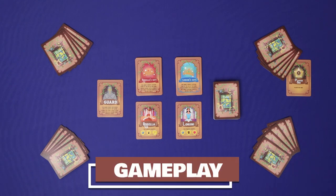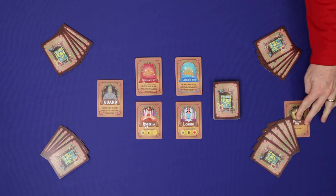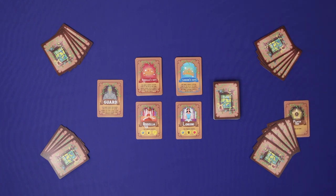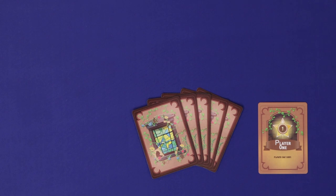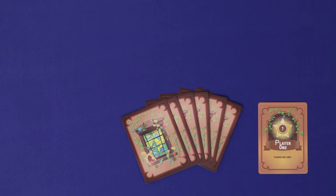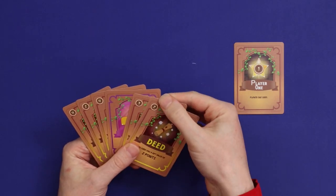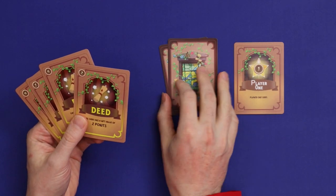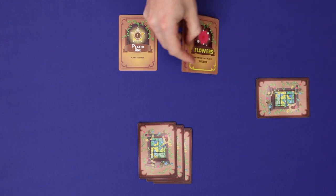Princess' Favour is played in rounds. In each round, each player will take one turn before you'll resolve the end of the round, and then hand the first player card to the next player for the next round. The aim of each round is to play the best combination of cards to earn gifts from the princesses. Each player's turn takes place in two steps: first, you will draw one new card from the draw deck. Then you have an option — you may either draw a second new card from the draw deck, or you may choose any number of cards from your hand to play face down in front of you on the table. This is called preparing the cards.